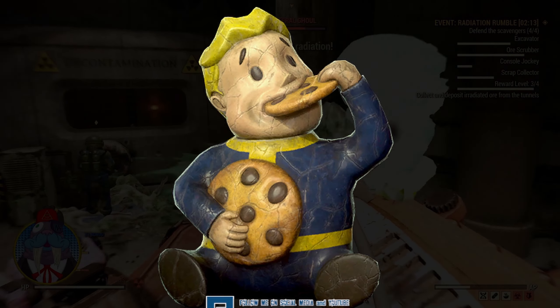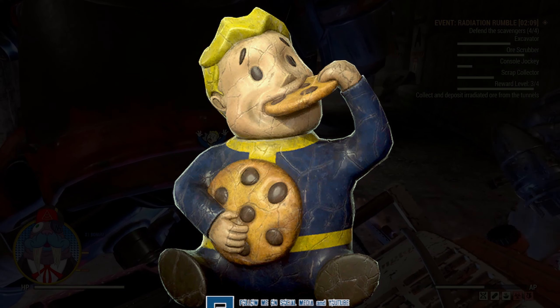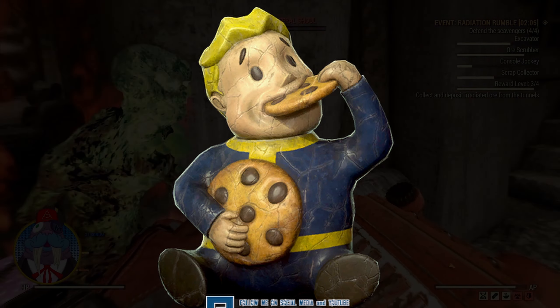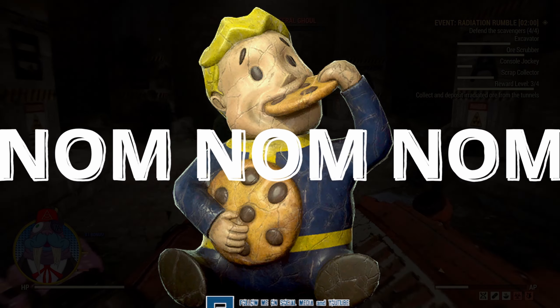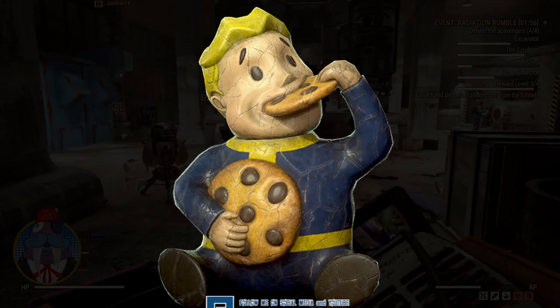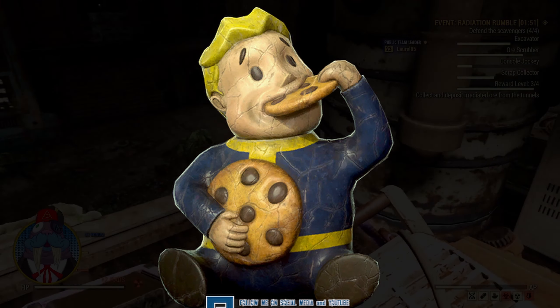Next is the cookie jar Collectron. I love the design of this — it really makes me laugh. It's super cute, but I'm wondering what it will actually collect as well. If I'm not mistaken, we don't have cookies in Fallout 76 — we do have desserts. Maybe it will collect cobbler or possibly some sweet rolls. What do you guys think it will collect?